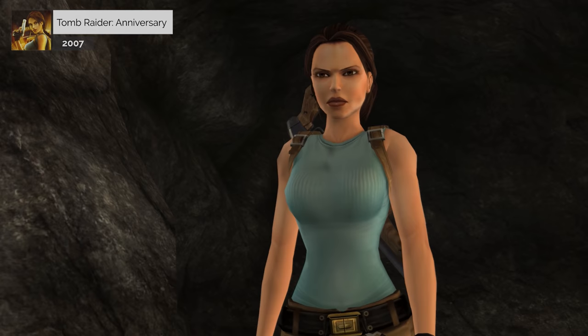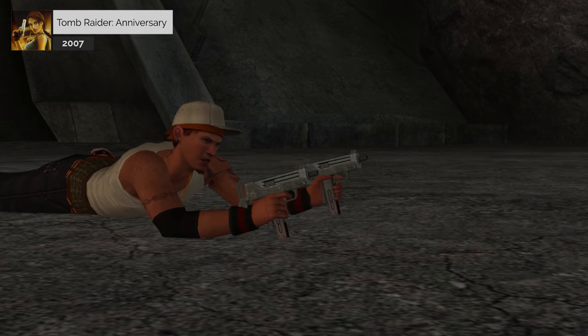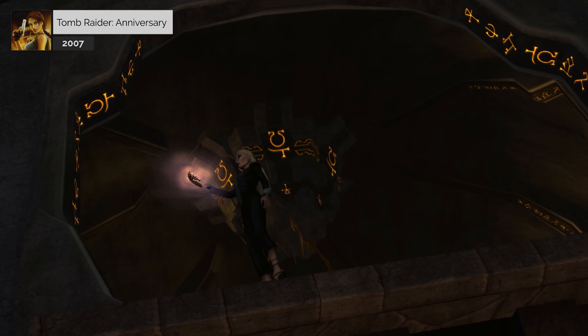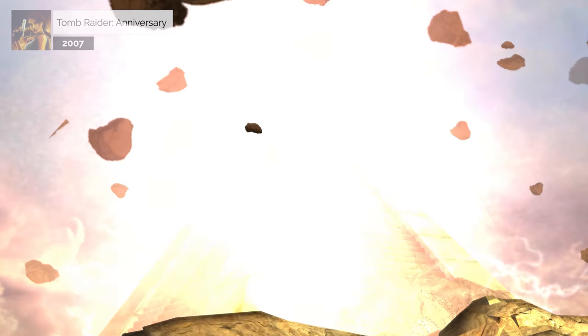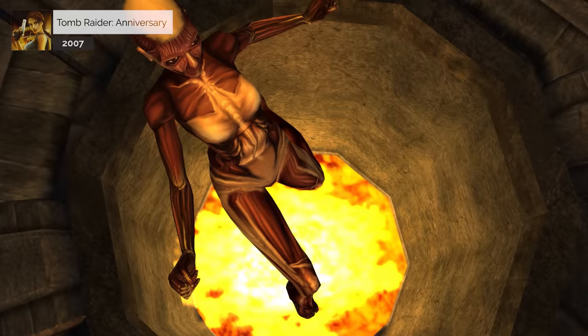Despite her initial coldness at doing what had to be done to stop Natla, Lara looks down at the figurative blood on her hands and instantly feels regret for taking another life. Lara continues on to find a giant stone pyramid guarded by Natla's remaining henchmen, however their lack of teamwork leads to their deaths at each other's hands and Lara is able to enter the pyramid. Inside, she sees Natla at the very top, using the now completed Scion to activate the ancient pyramid, causing various monstrous creatures — including a fleshy doppelganger of herself — to awaken.